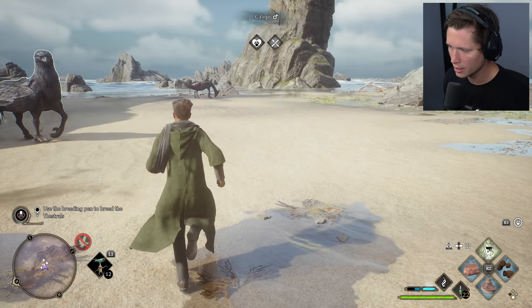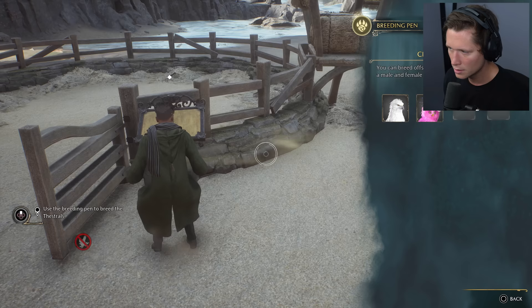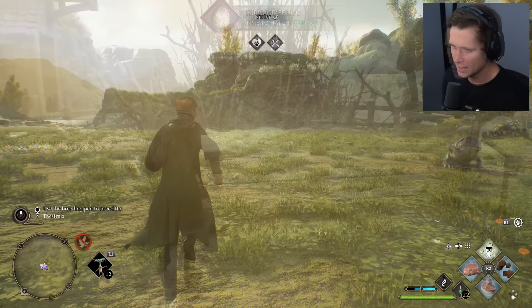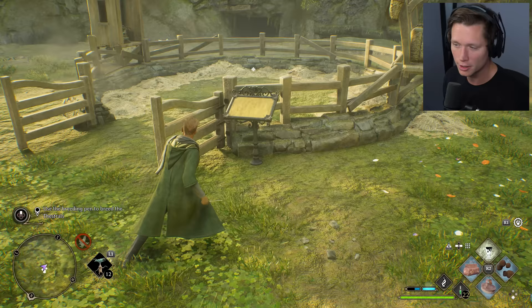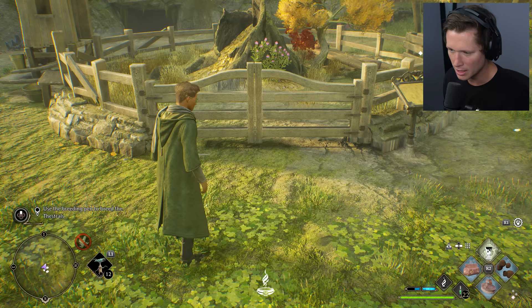I want to test this out over in our other vivarium. We've got Highwing and Caligo here, so I'm going to put a breeding pen in there too — Highwing is going to have some babies in about 30 minutes for a hippogriff. Last but not least, we've got our meadow biome. Do we want to breed Moon Calves or Nifflers? I'm going with Nifflers — they're so cute. A Niffler egg in 30 minutes.